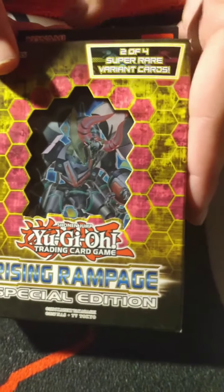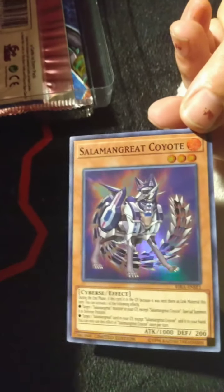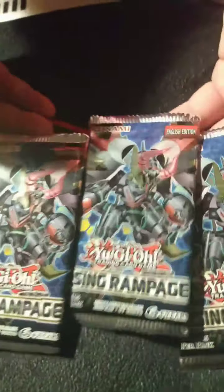Alright y'all, last box — we have a box of Rising Rampage. About to pull that heat, Team Girl Nerds. We got Marincis Wonderheart and Salaman Great Coyote — I like the artwork on that one, I thought it was really sick. Alright y'all, here are our three packs.